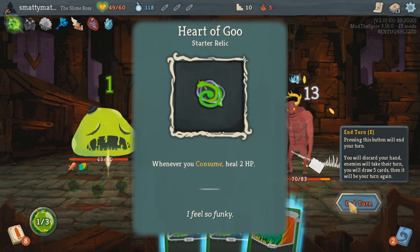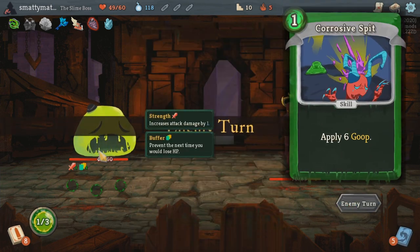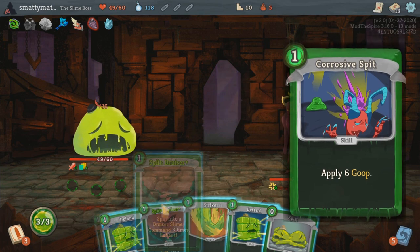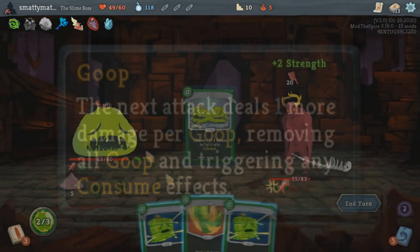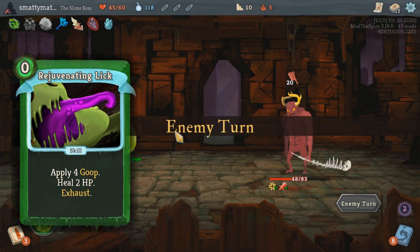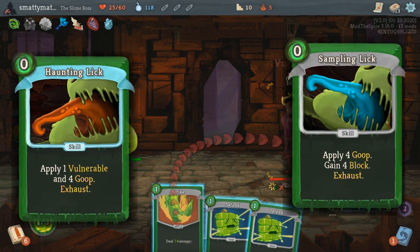The Heart of Goo starting relic now makes you heal 1 HP every time you consume any goop. Your starting deck already comes with a Corrosive Spit card, which can apply 6 goop for 1 energy or 0 energy if upgraded. Goop is a stacking debuff that simply makes your next attack deal that much extra damage. There are a ton of cards that apply and manipulate goop, like a whole set of different licks that apply a small amount of goop alongside other effects like gaining block, applying vulnerable, and much more for 0 energy each.